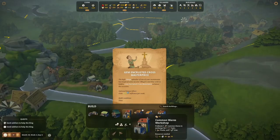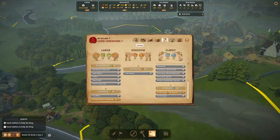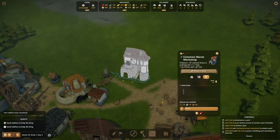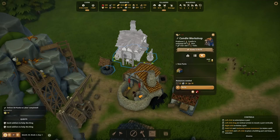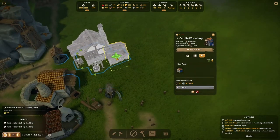With the game's latest update, two new buildings were added: the commonwares workshop and the candle workshop, unlocked from the labor and clergy estates respectively. Commonwares are made from tools, planks, and iron bars; candles from wax, iron bars, and tools. Most of these resources are produced in our industrial zone, so it makes sense to place these two workshops in the same area.